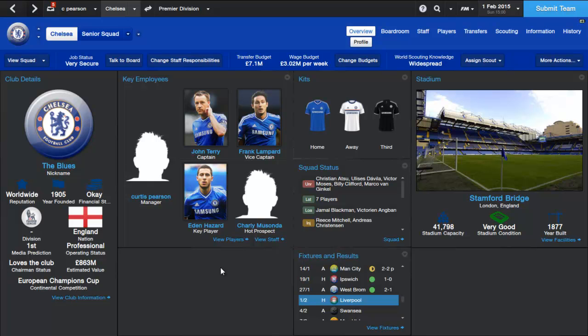I noticed something on the Football Manager community on Steam — the uploads people do where you can download certain things. I noticed these new panels someone uploaded for the official dark skin. It looked really good, and I've always wanted a skin where you can see the stadiums. I know it's a bit geeky, but I love that — seeing the stadiums and the teams you're playing. I'm really happy I can see Stamford Bridge in all its glory. The new panels show so much information on one screen and will just improve the game for me.